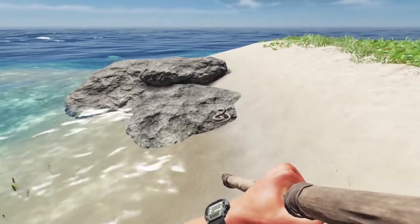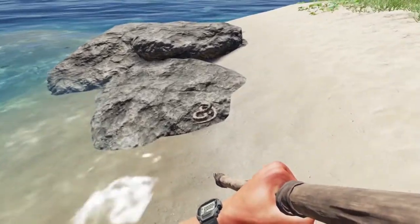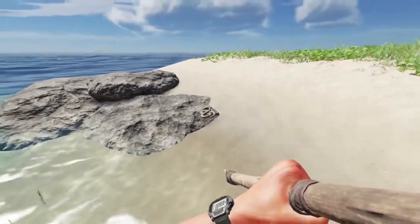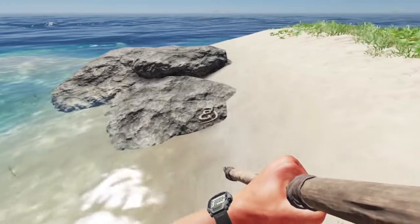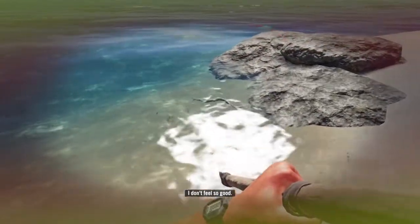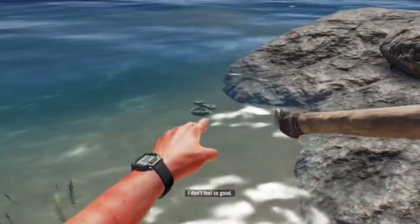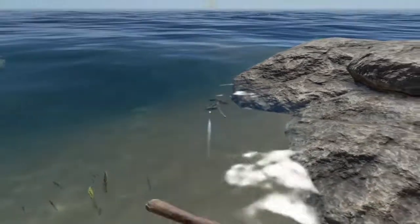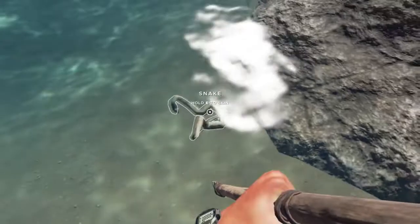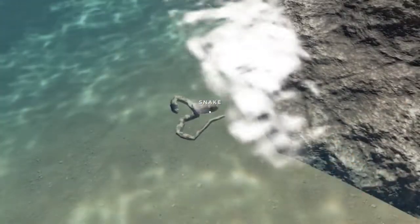Next up we have the land snake. As you approach, he will coil up and give you a bit of a warning — this is one of the things that will poison you. Unlike the sea snake, you can hunt and kill these. With a refined spear it'll just take one hit. Then you'll get a small snake meat out of this that you can cook up and eat.